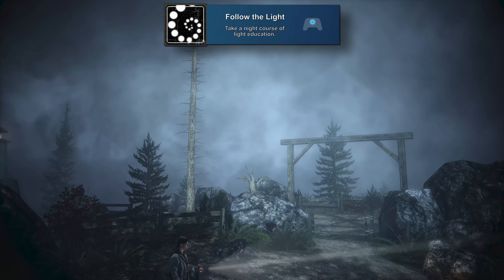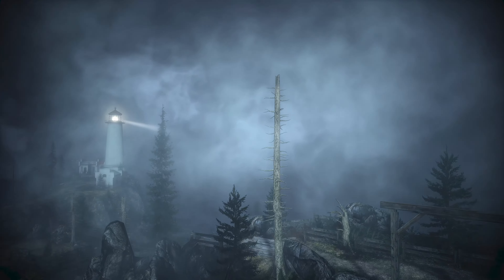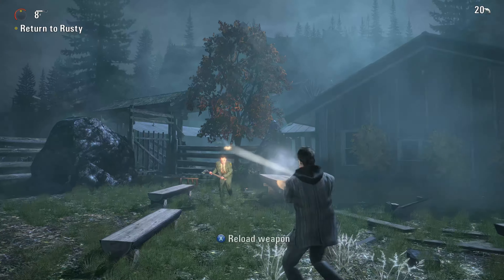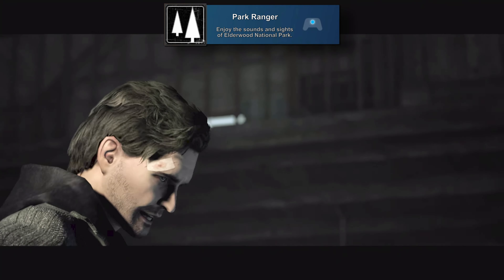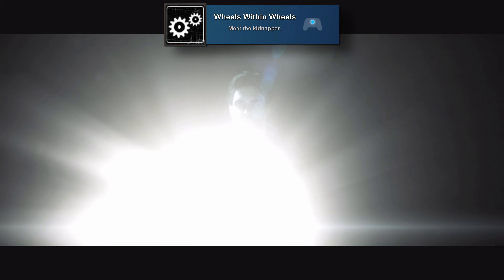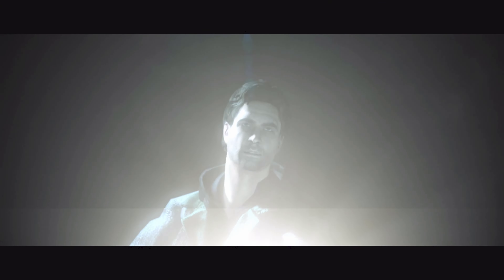We have Follow the Light for taking a night course of light education — you'll get this during episode one. Then Nordic Walking for taking a walk through the logging area and meeting one of the quirky locals, also during episode one. Bright Falls Finest for calling for help, at the end of episode one. Next is Under a Thin Layer of Skin for defying the Park Ranger in episode two. Then Park Ranger for enjoying the sounds and sights of Elderwood National Park at the end of episode two. Wheels Within Wheels is for meeting the kidnapper at the end of episode three.